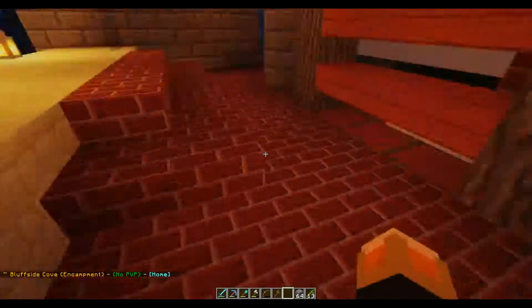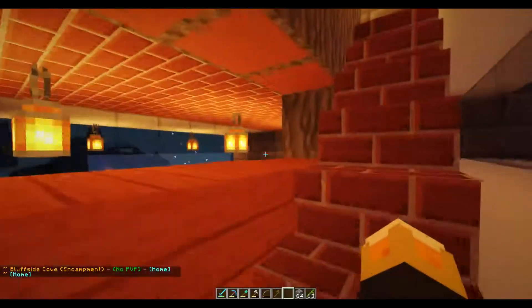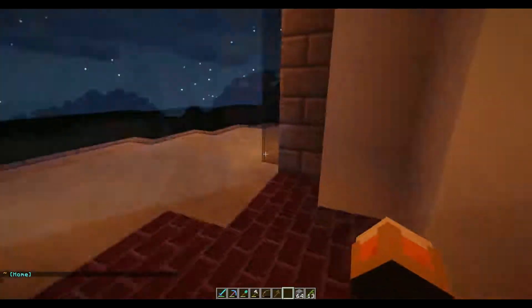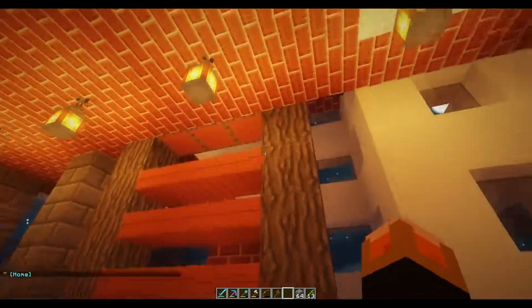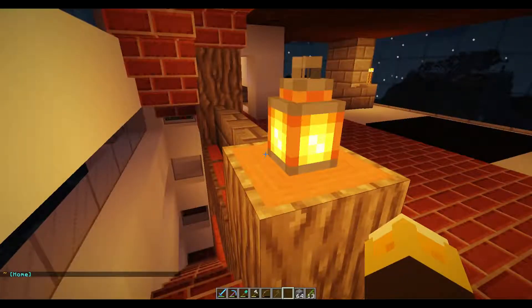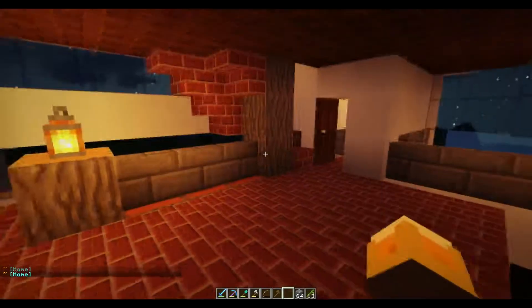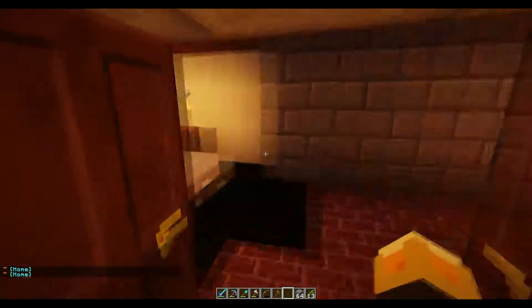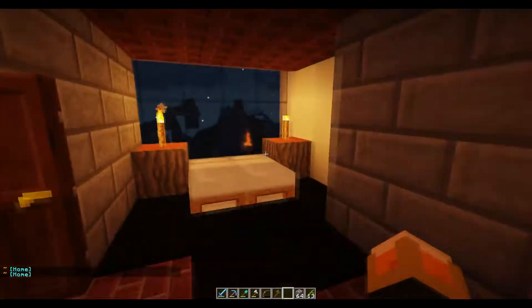Moving to the interior — brick floor — and I wanted to keep the acacia theme from the deck and carry it up through the house, but not in a main role, just as a secondary accent. So we have it as the railing here, with the acacia slabs going across. Coming up here — not furnished yet, haven't decided how to do it — but we have the main area here and a little bedroom with some bookshelves and stuff.